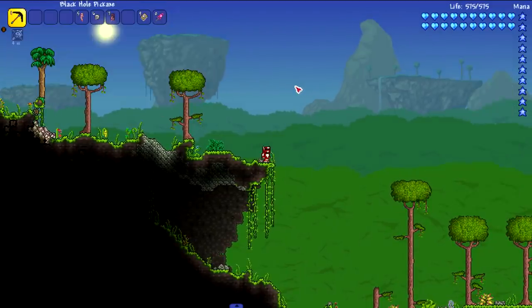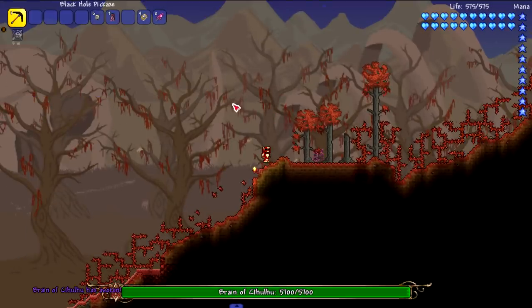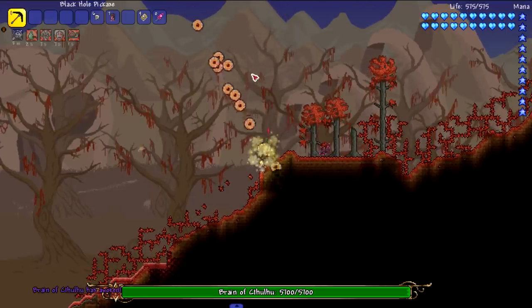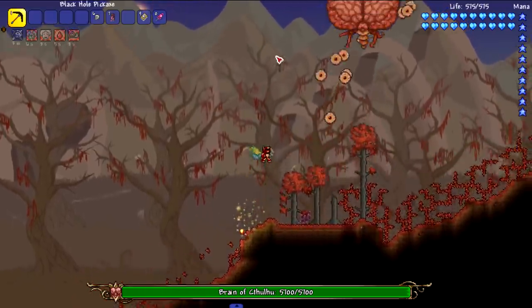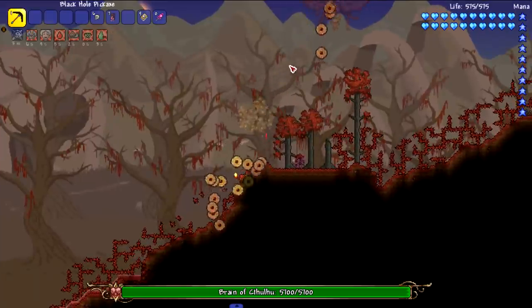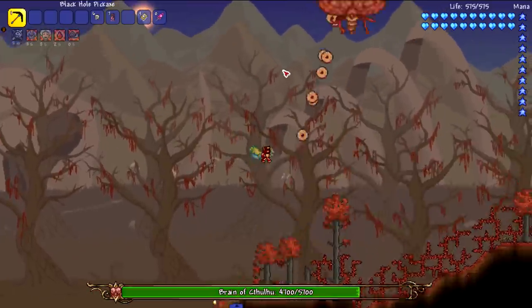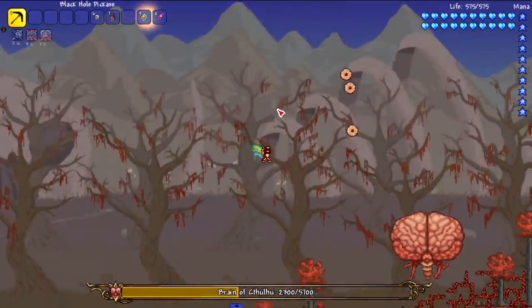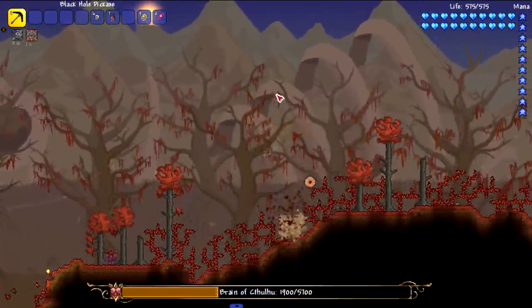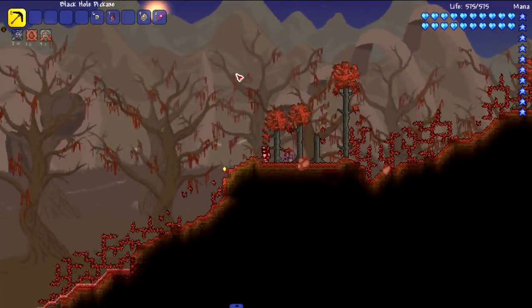Here in the Crimson, let's test out the Brain of Cthulhu. Now the Brain of Cthulhu has two different phases — can I just kill it straight out of the first phase? No I cannot. I have to kill the Creepers first, so let's get rid of them and then the Brain of Cthulhu should be open to get sucked into the black hole. It still got sucked in, but it took a little bit more effort.